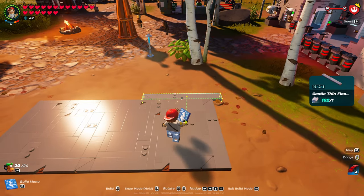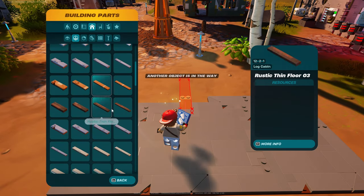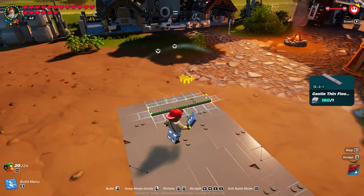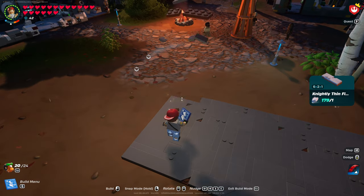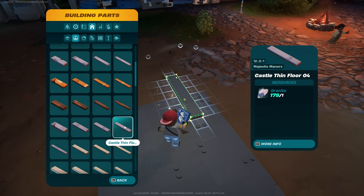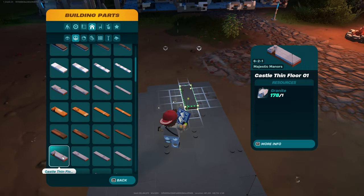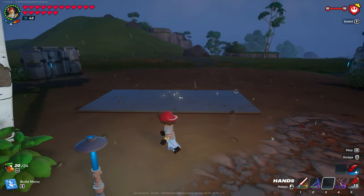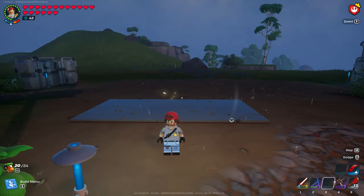Then we're going to use a 12 by 2 by 1, and another 12 by 2 by 1 — let's put in this one first, then a 6 by 2 by 1 here. Then a 12 by 2 by 1 here, and the 6 by 2 by 1 here. There is your courtyard floor. We'll wait for some fresh daylight and then be right back.